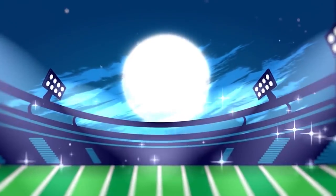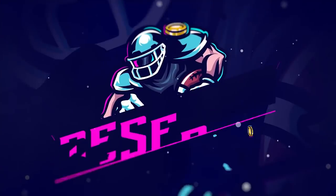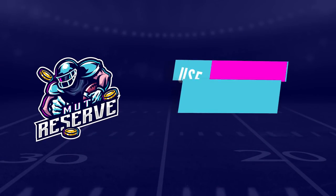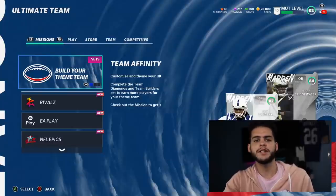If you guys are looking for super cheap and reliable coins, look no further than my sponsor MutReserve.com. They're awesome to work with, they've got 24/7 support. Don't waste your money on packs — hit up the sponsor and use code poodle at checkout for 15% off your entire order.